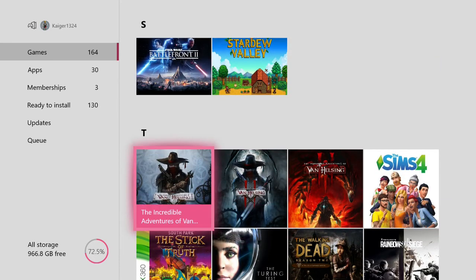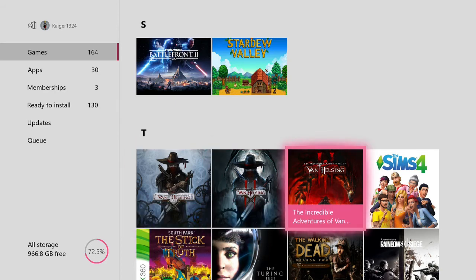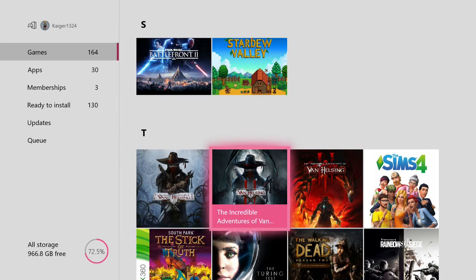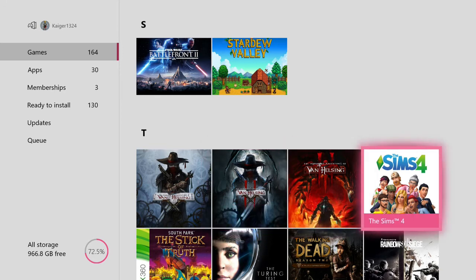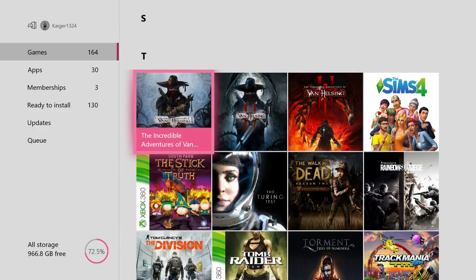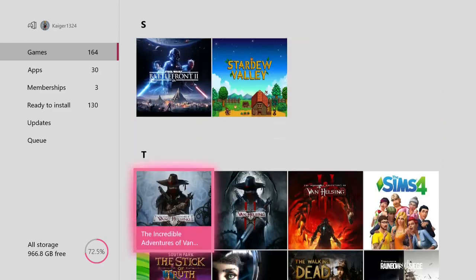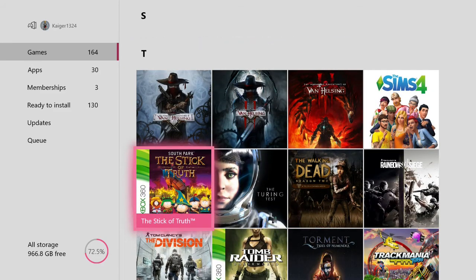Then we have The Incredible Adventures of Van Helsing 1, 2 and 3 — we got 1 and 3 for free but I bought the second one just so I can have all three. I believe they're like Diablo style games so I might play them actually. Then we have The Sims 4 — I actually like this, very good. And South Park The Stick of Truth on Xbox 360 as well.